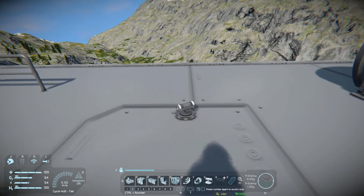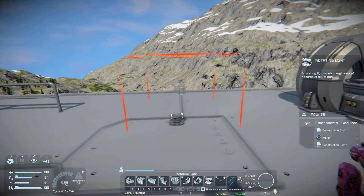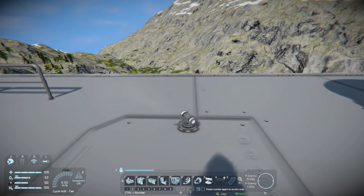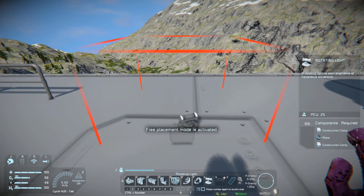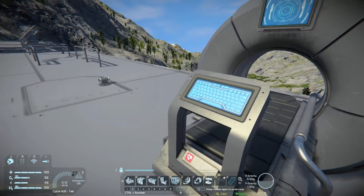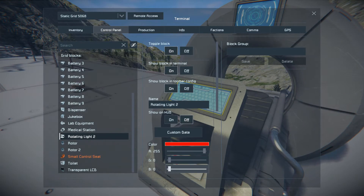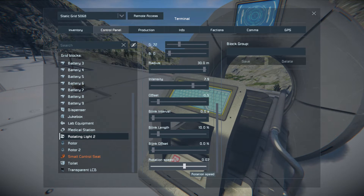Moving across to this block, which I adore — I've been wanting something like this for a long time because I've been using spotlights on rotors to get a disco going. This is called the rotating light. The only downside is you can't change the light on both sides independently; if you change the colour, you change both sides, so you'll need two to create a disco. It only costs one construction component, one motor, and two more construction components — dirt cheap. In the control panel you can change colour, radius, intensity, offset, and rotation speed.